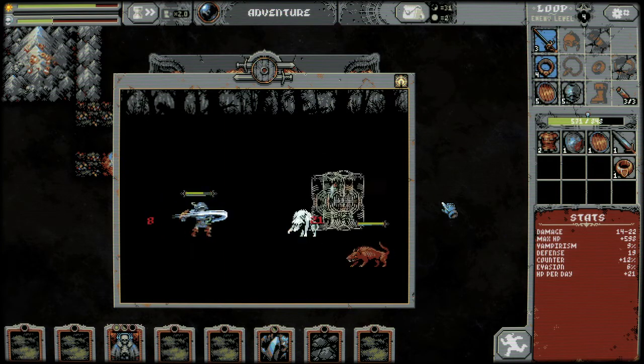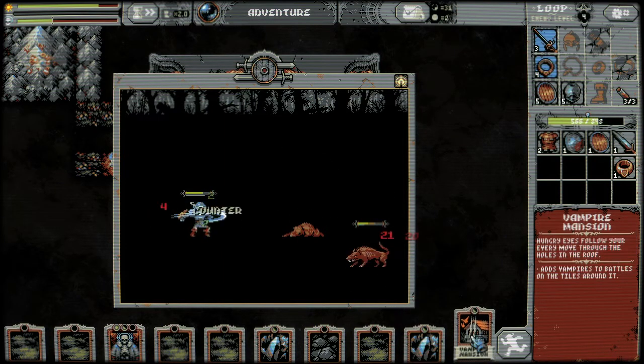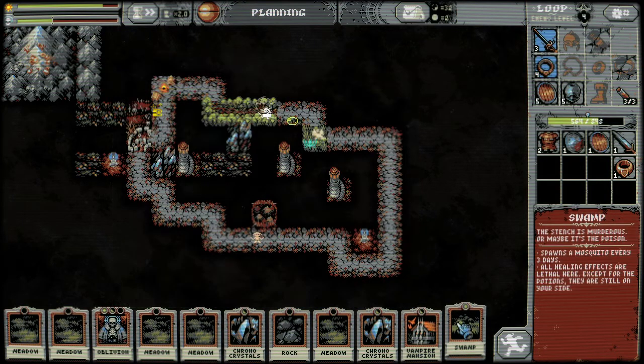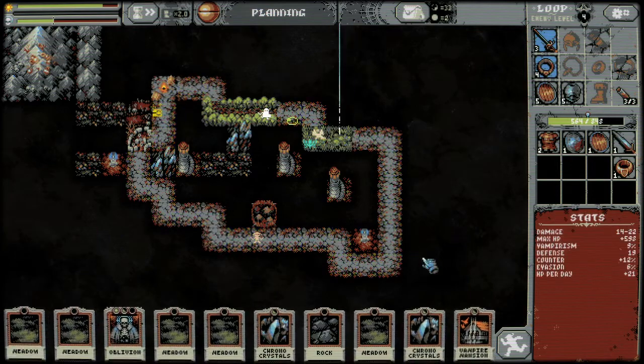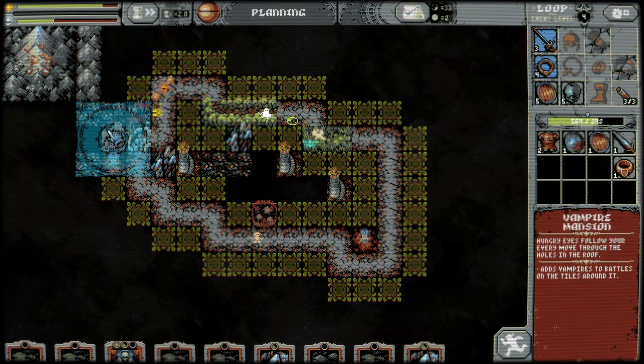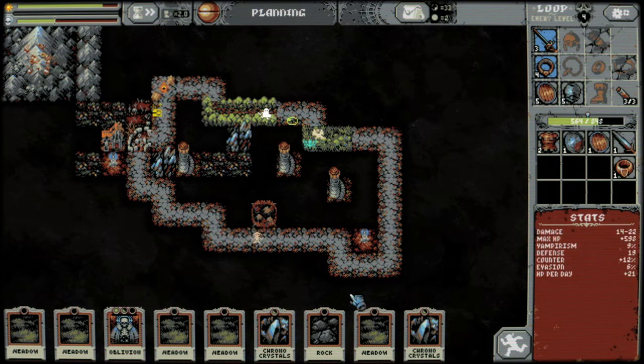We have a vampire mansion now, which adds vampires to battles and the tiles around it. So now every time there's a fight in that graveyard, there will be a vampire — and the tile next to it as well.